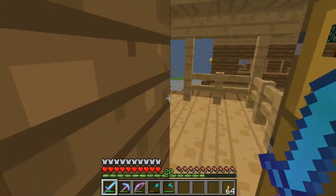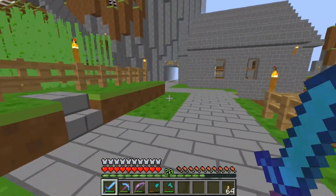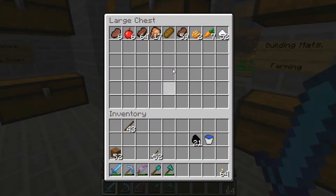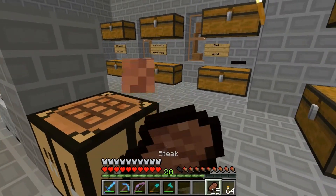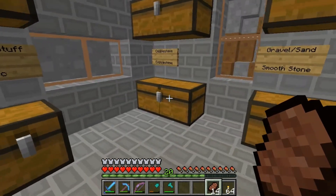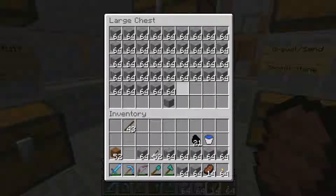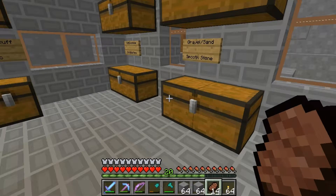Today we are going to do some more building. I can't tell you what we are going to build yet because it's going to be a surprise. But we are going to need some stuff. First I need some food — let's just take some of these, that should be plenty. Lots of cobblestone; this is going to be a cobblestone building. That should be plenty of that. We are going to need some oak — that should be more than enough of that I hope.